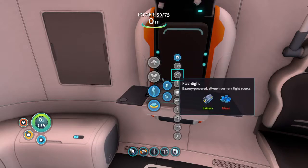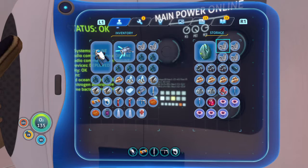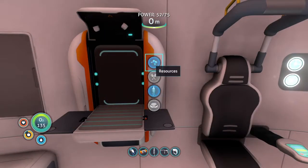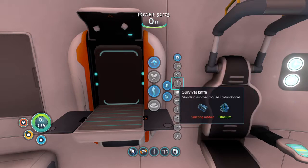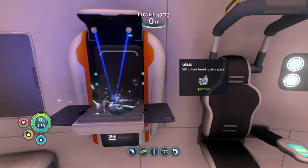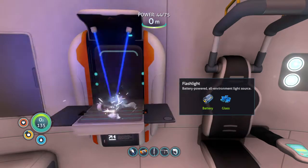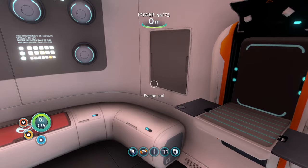I feel like I really need to give myself a flashlight. Might as well, and put away some of the items. Give me some glass plus one battery — flashlight! It's a shame we didn't exactly get our own laser cutter yet, but hopefully within the next episode we shall find some cave sulphur.